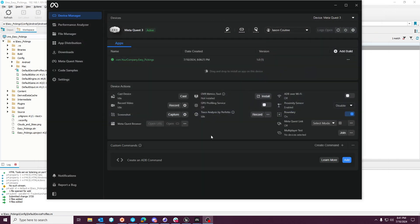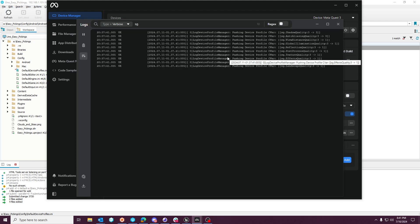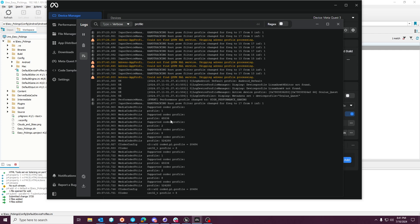Let's cancel this cast and go look at the device manager logs. As you can see here, shadow quality is being set to three, anti-aliasing quality set to three, and all of this stuff is being set to one. One of the problems with Unreal Engine 5 is that for whatever reason, it is detecting the Quest 3 as a Quest 1. If we change this log to profile, you'll see the log CSV profiler is 'Oculus Quest.' So if 'Oculus Quest' is the active profile when you package and build out, the profile settings for the Quest 3 are not going to be applied.